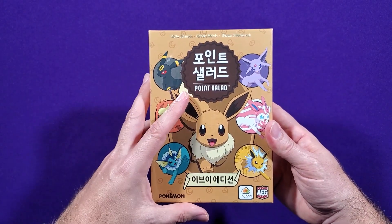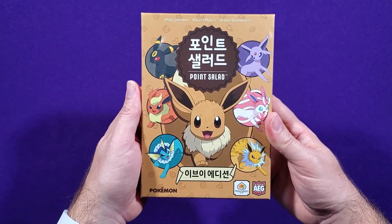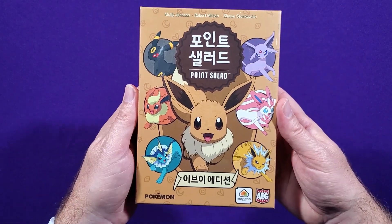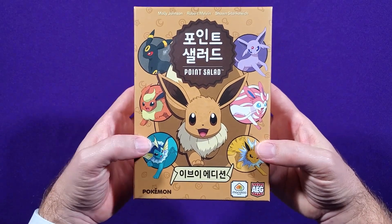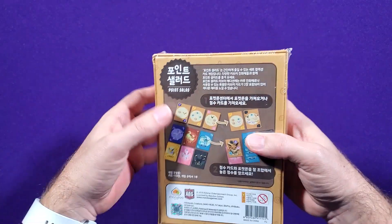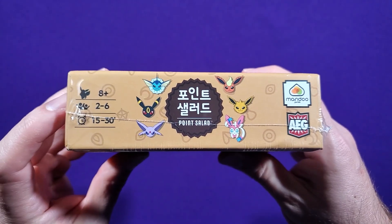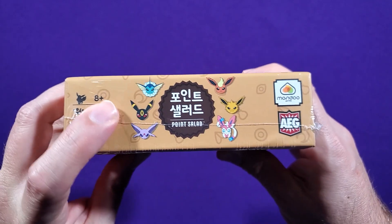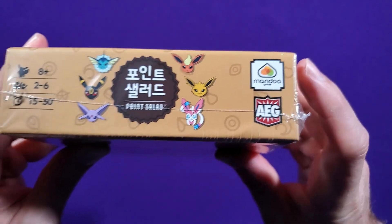This is a version of Point Salad — this says Point Salad, I'm pretty sure — and it is the Eevee edition. So you have Eevee here, and you have all these different evolutions of Eevee: Flareon, Umbreon, Jolteon, Vaporeon, Sylveon, Espeon maybe. I need my kids here to be the experts on the Pokemon. Ages eight and up, two to six players, 15 to 30 minutes. Mandu, I'm guessing, is the Korean publisher.